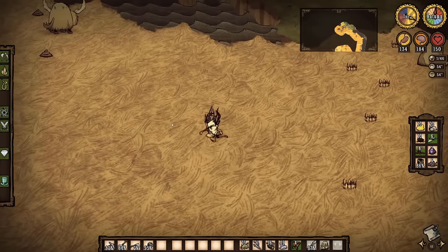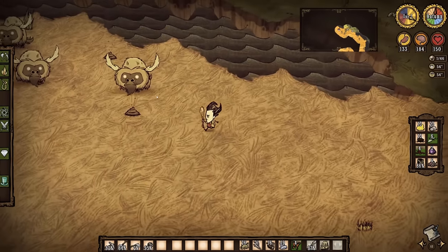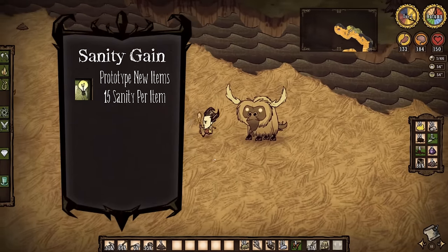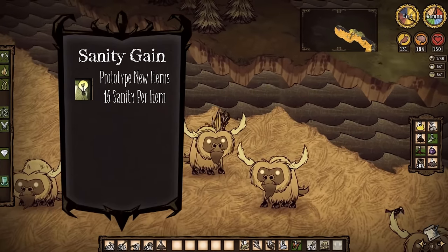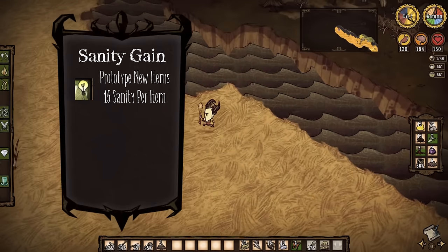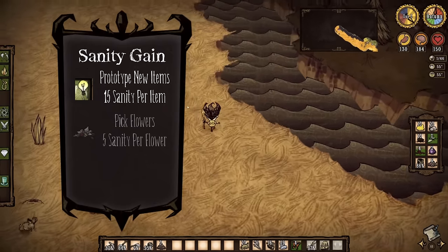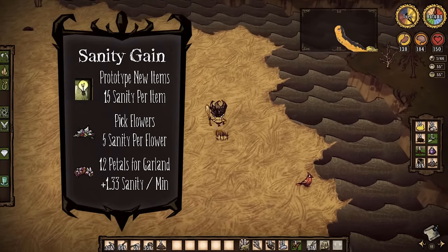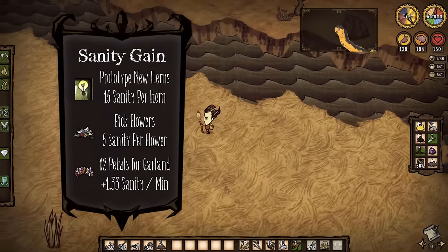Speaking of sanity, it usually isn't too much of a problem for your first week or two, as you'll have lots of items you'll be prototyping at your science stations as you get established. Each time you prototype a new item or structure, you'll restore 15 points of sanity. If your sanity is running low, simply start picking flowers for 5 sanity each, and once you have 12 petals you can make a garland for additional passive sanity gain.